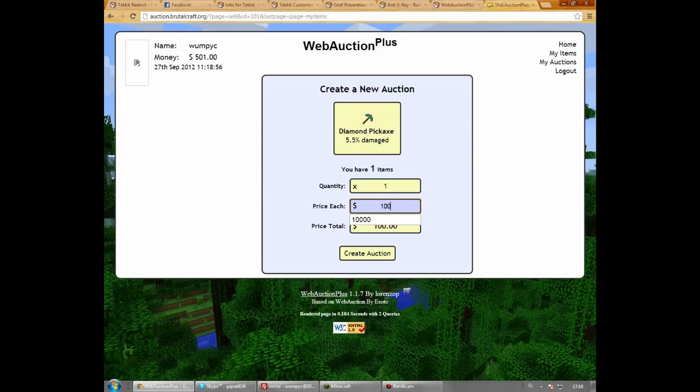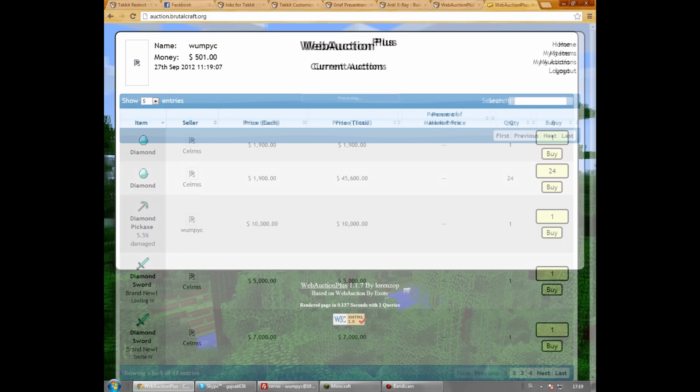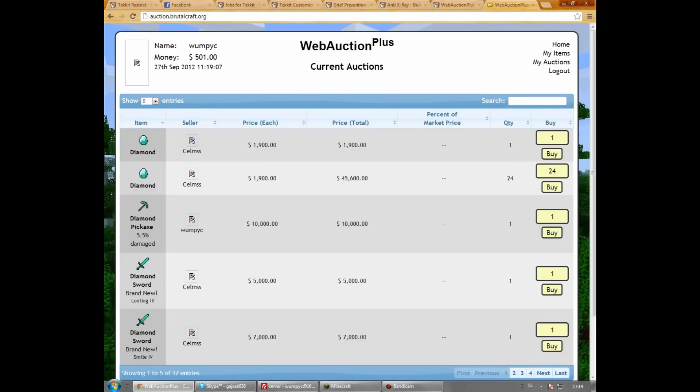Now you press Sell It, set the price, and click Create Auction. Now here it is — my diamond pickaxe, damaged, listed for $10,000.